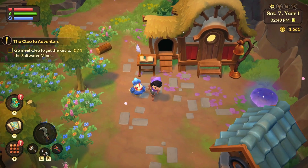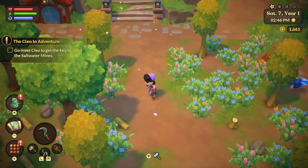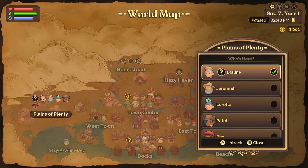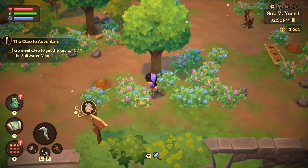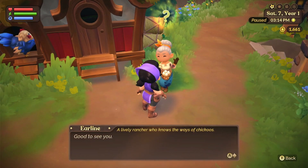Maybe they'll just stay out here and get some fresh air. Let's go to our map and see if we can do anything else. I want to go to Planes of Plenty and go back to Earlene because I want to tell them that we did the wave emote. So let's go do that.